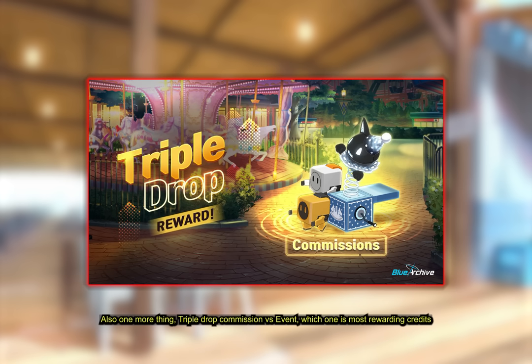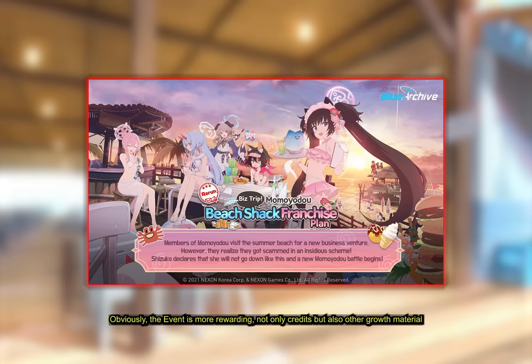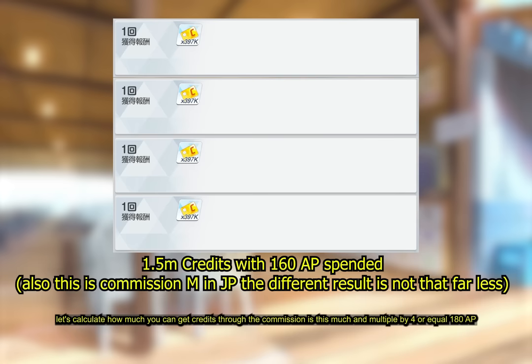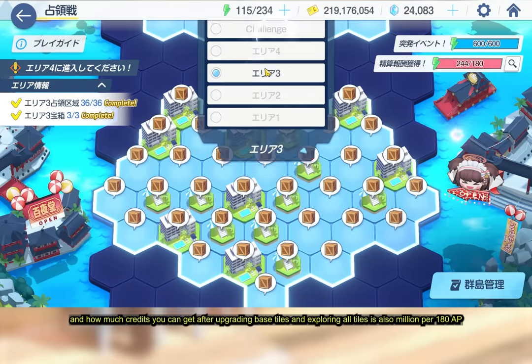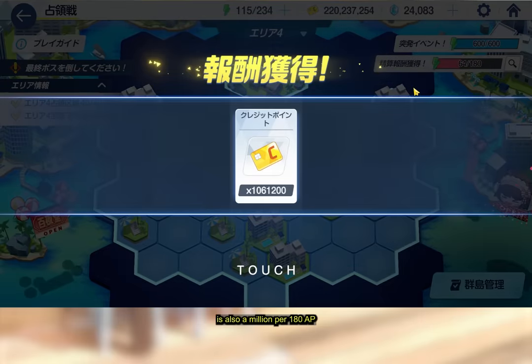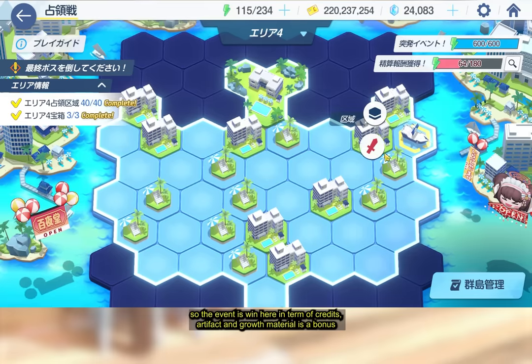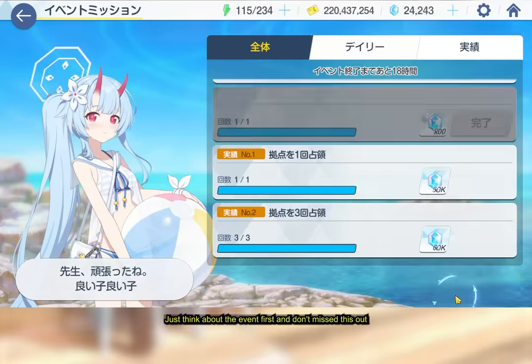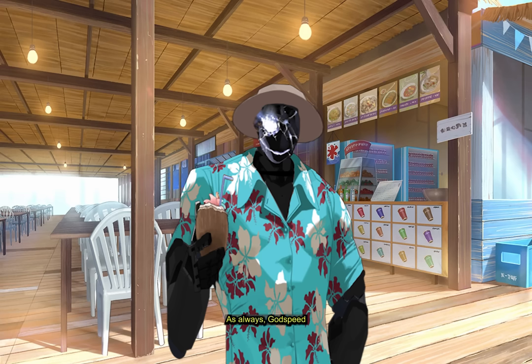One more thing: triple drop commission versus the event — which is more rewarding for credits? Obviously the event is more rewarding, providing not only credits but also other growth materials. Don't stress about missing the triple drop commission. Through commission you get roughly 1 million credits per 180 AP, and through the event by upgrading the base and exploring all tiles you also get about 1 million per 180 AP — plus artifacts and growth materials as a bonus. So prioritize the event and don't miss out. That's all — as always, Godspeed.